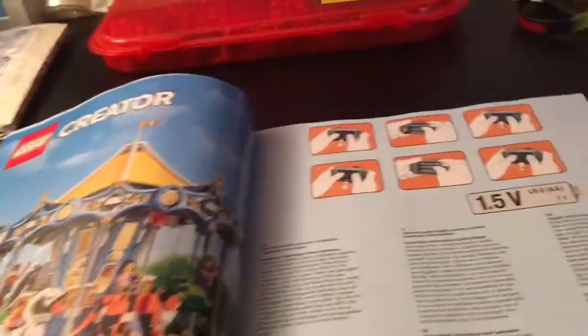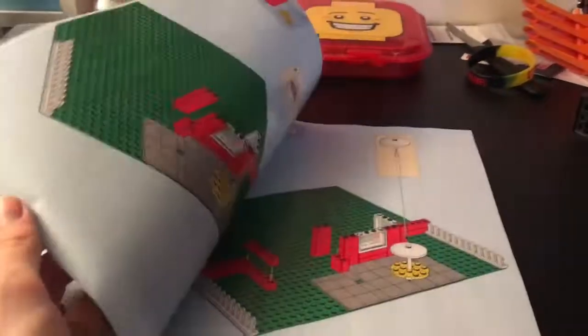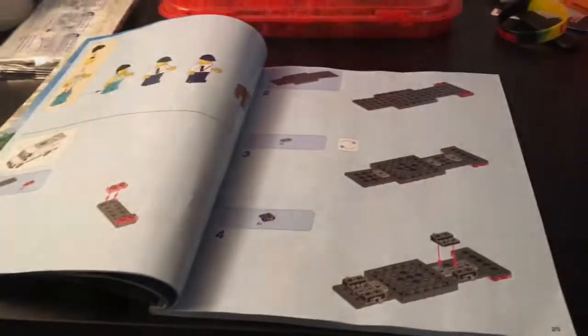This is kind of cool. Random ad for the Creator Ferris wheel or merry-go-round. And then the thing where the instructions don't have numbered bags, which is a little upsetting. So I just opened this - what the heck? They don't even label the bags? Kind of weird. That's definitely a flaw. None of these bags are labeled. And looking at the instructions here, it doesn't even really show bags or anything - it just kind of says to build it.